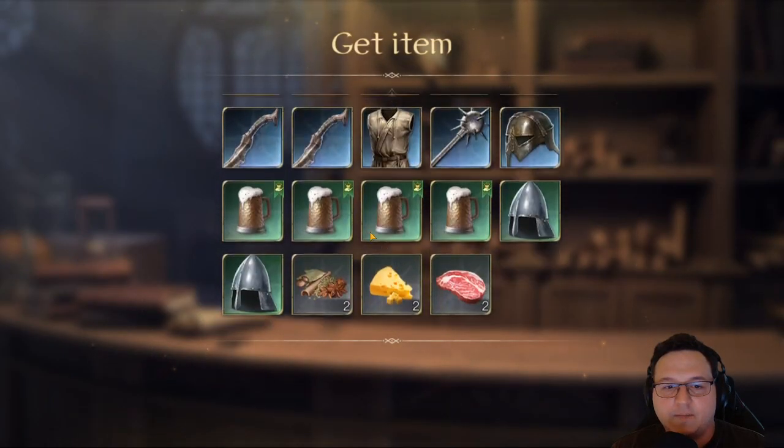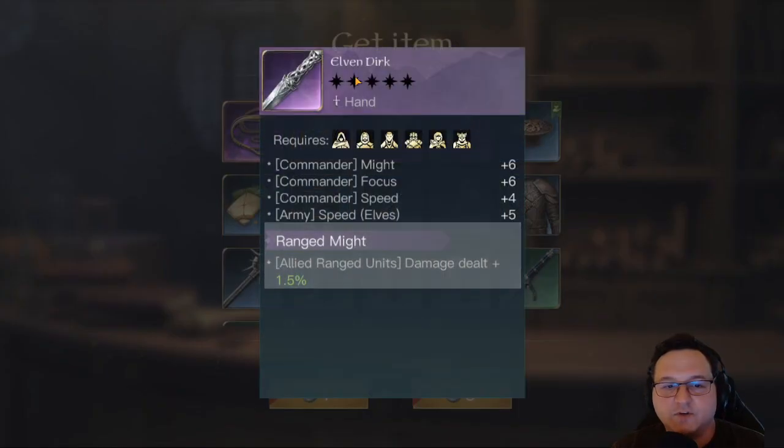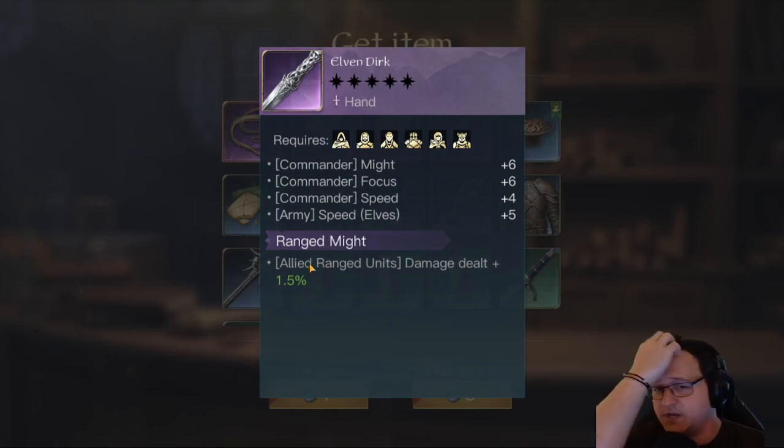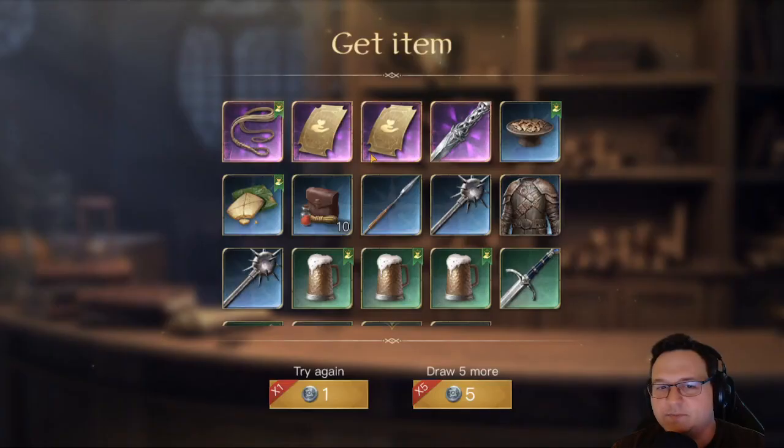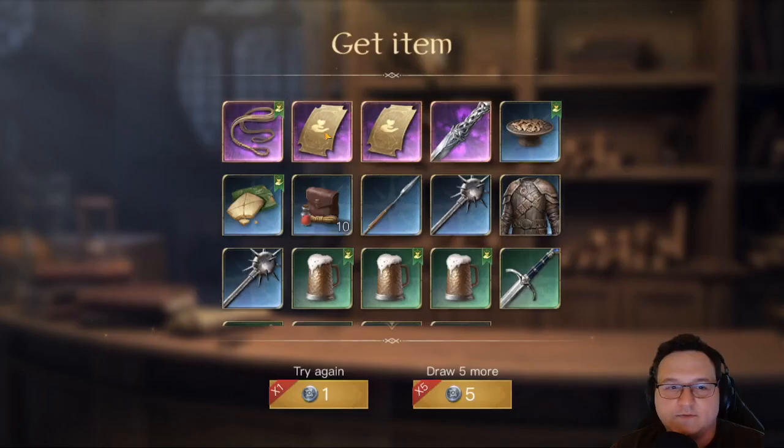Another kind of a dud pack. I'm going to have so many cooking items after this, though. I just suppose that's not a bad thing. Elven Dirk — at least this is a Ranged Might Dirk. I do think that Elven Dirk is probably the worst purple weapon in the game because it doesn't give any attack, and the army speed is not all that exciting. I'd much rather have a Mirkwood Bow if I'm going to be running Elves, because running Elves means most likely running two ranged units. I guess if you run Heralds and Keepers, maybe this is fine, but even then you'd rather have an Elven White Knife.